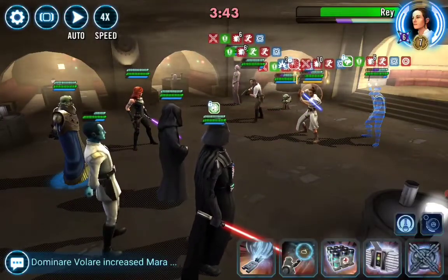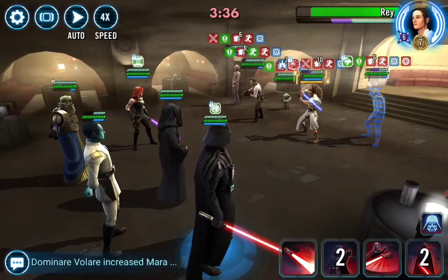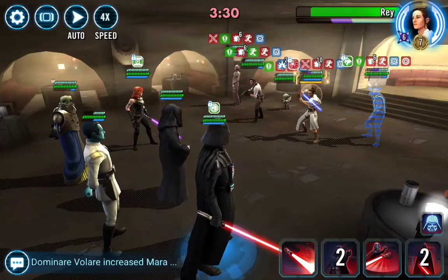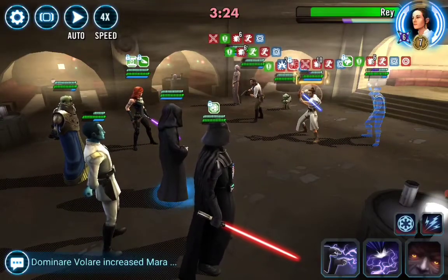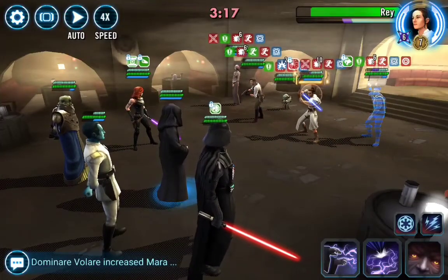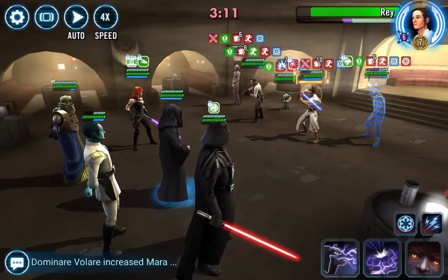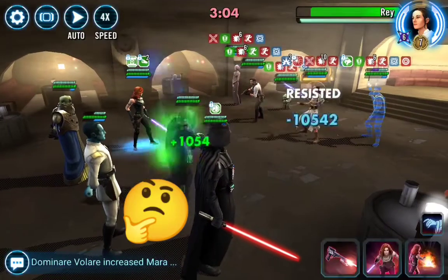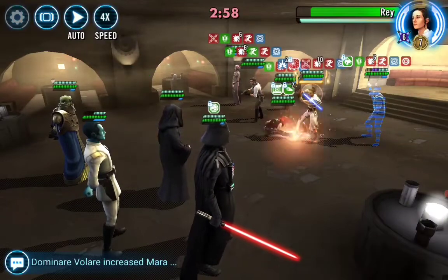I want to give this health box to Mara Jade. Rey's gonna take another turn — let's do another basic on Rey. Now we've got to see if we can put some shocks out there and get a stun for more Turn Meter. Some people use the basic, some use the special — let's just do basic and see what happens. Call assist on Wat Tambor, more debuffs out there — just trying to get Vader to take another turn.